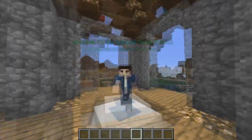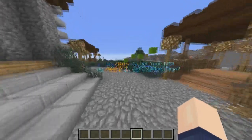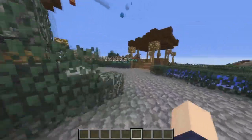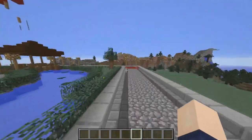Let's give you the tour. First off we have this beautiful little spawn area. You have kits and warps already set out, so if you do slash kits you can see all your kits right here. You can also access a couple of warps.